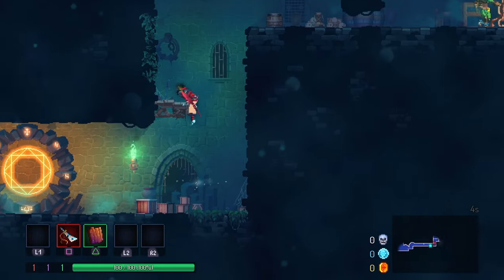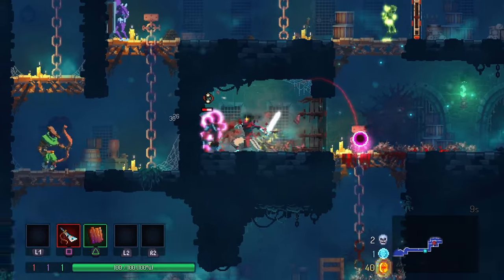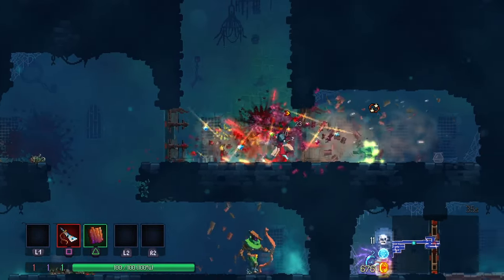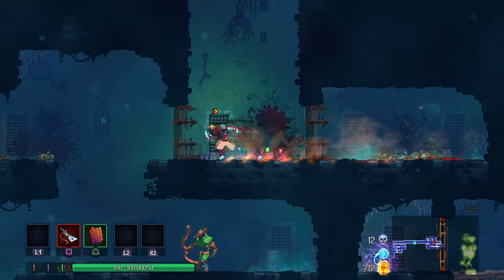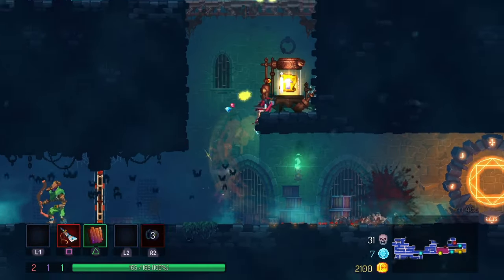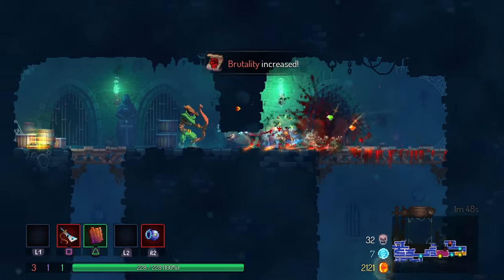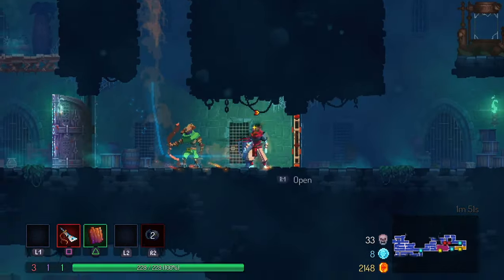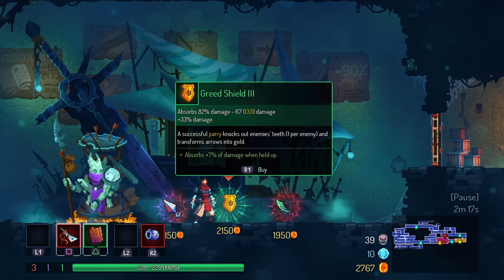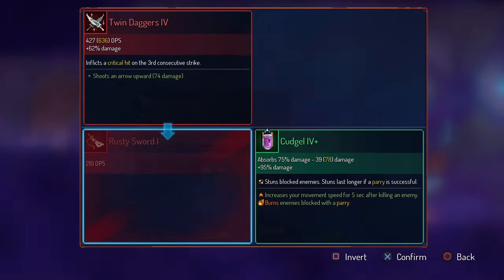Hey everyone, DisappointedGiant here. I've been playing Dead Cells for almost 5 years at this point and have cultivated a collection of strategies and tips that might help folks who are new to the game and are trying to get that first win. Some of the things I'm going to talk about are general tips to help optimize your builds, some are explanations of the game's core mechanics, and others are just personal preferences when it comes to unlocking items and choosing how to play.